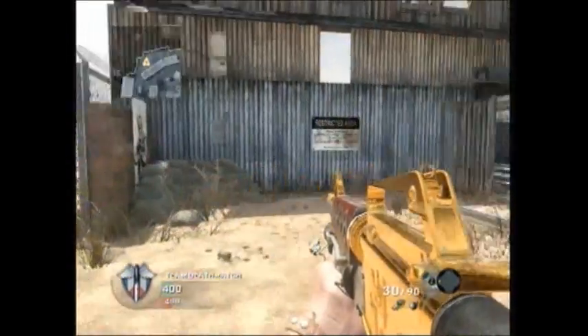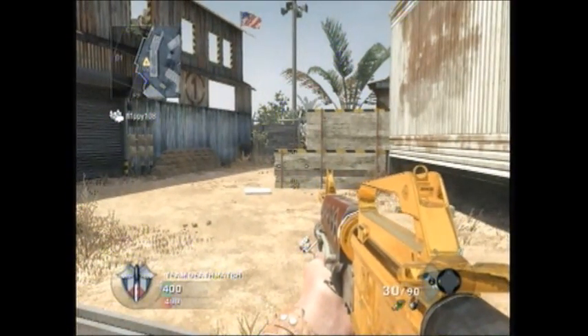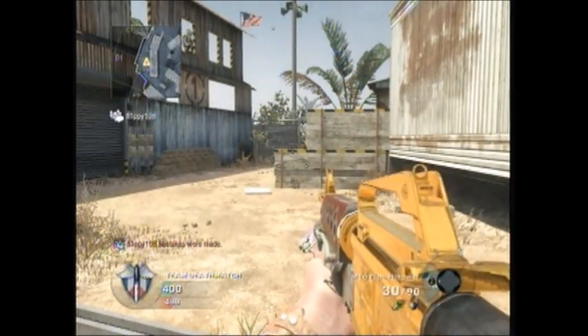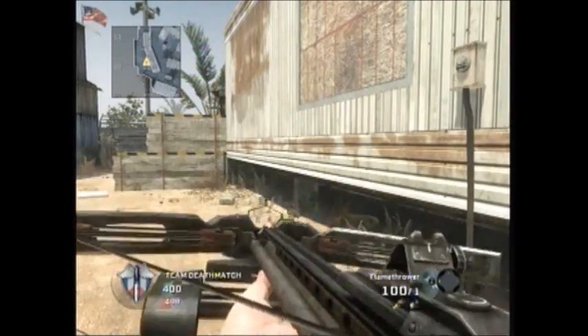What you want to do is start a private match, or whatever you want to do. We're doing a private match because we don't have golden camos, so we're not 14th prestige. You're going to want to make a gold assault rifle class with a flamethrower attachment, a frag grenade, and a crossbow. Switch out to your crossbow.